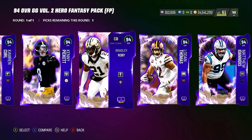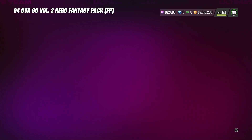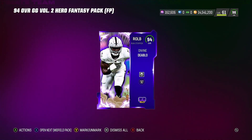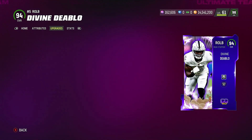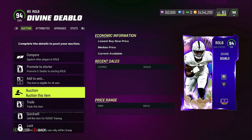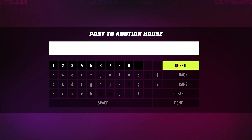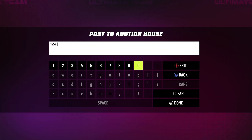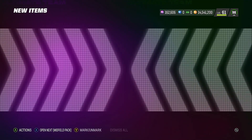I'm going with Davante Adams — Divine Diablo — because Raider theme team builders will probably want him. He comes with built-in Lurker at 0 AP, which is a solid budget beast. He's going for around 100k–130k, last sale showed 124k, so I'll list him just under that to move him quickly.